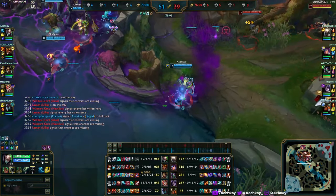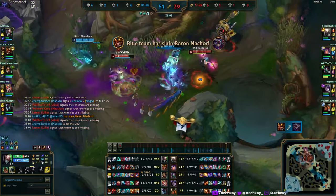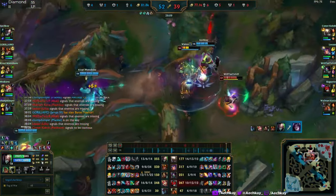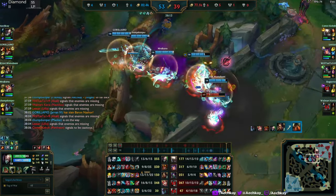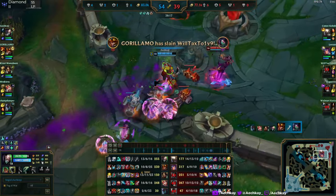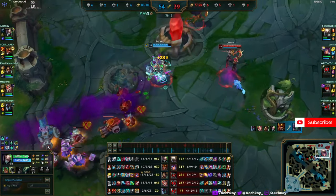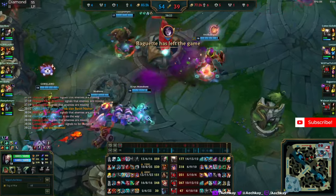We see Kaisa right here — wait, hello? Why don't we just kill her? Because it's funny. This person should not be there. What are you doing? She is so fast — what is that? I left the game.